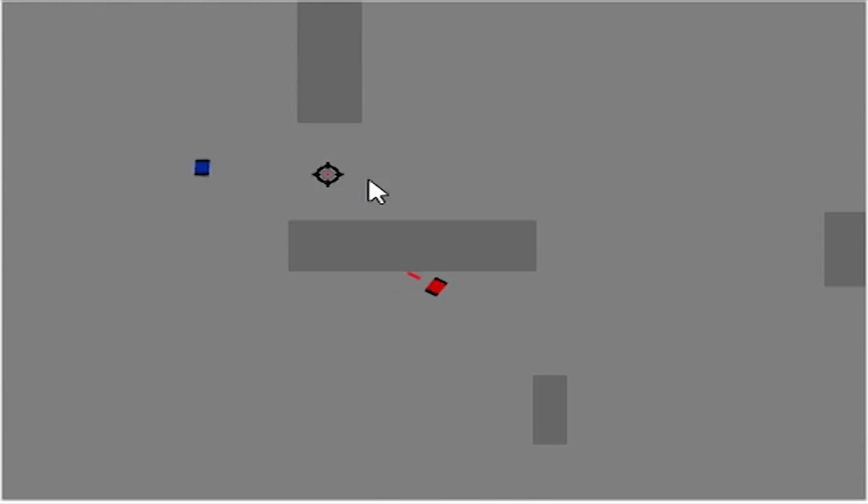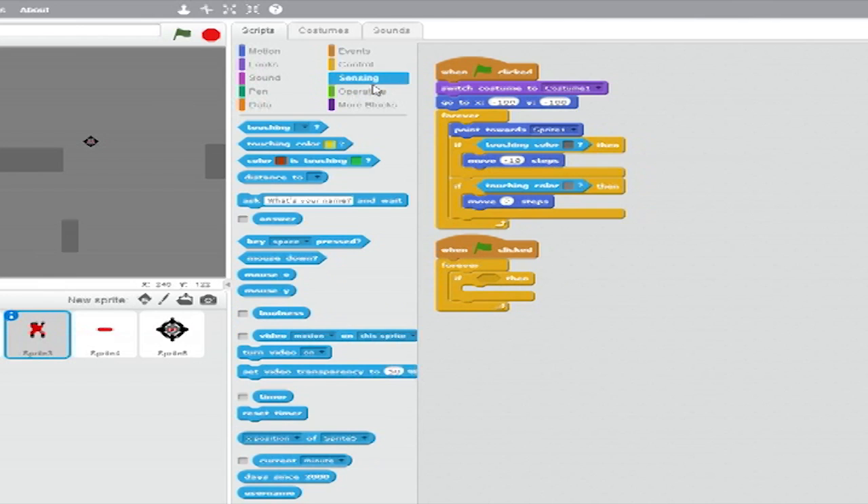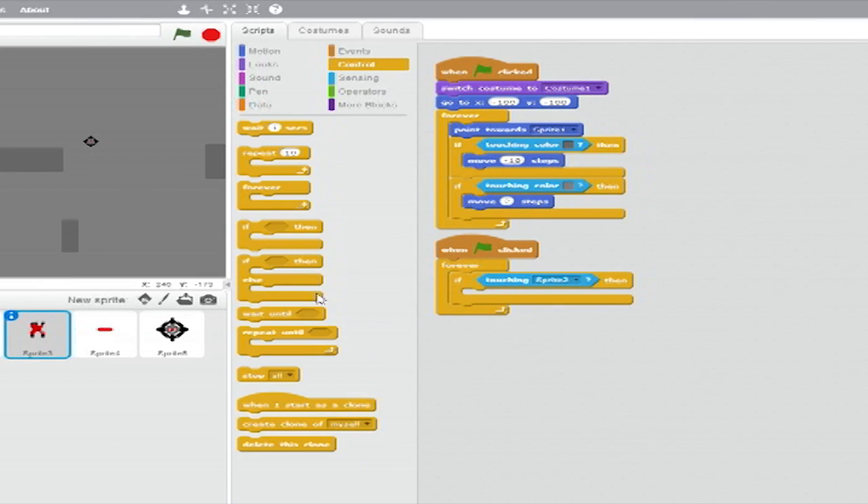Now let's start another stack with a When Green Flag Clicked block. Below that, put a Forever Loop. Inside it, place an if-then clause. For the trigger, go to Sensing and insert a Touching Blank block, setting the drop-down to Sprite 2.